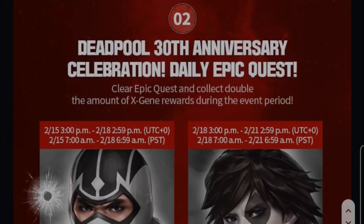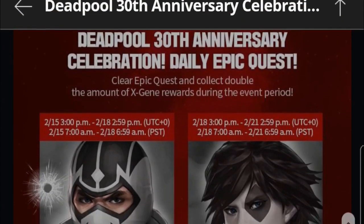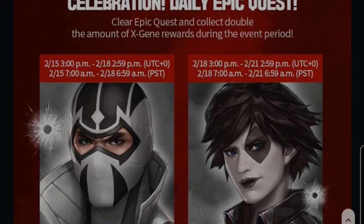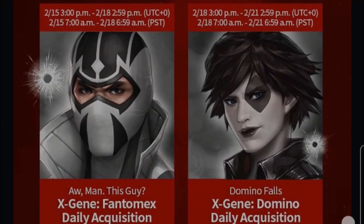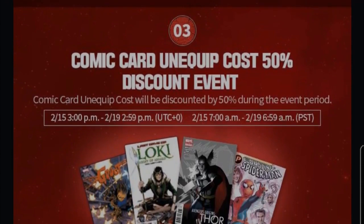So we have a good choice between dimension chest CTP and tier 2 mega advancement ticket — you can pick whichever is more useful for you. That's event number one. For event number two, we have the Deadpool 30th Anniversary Celebration Daily Epic Quest. Clear epic quest and collect double the amount of Phantom Mix and also Domino.